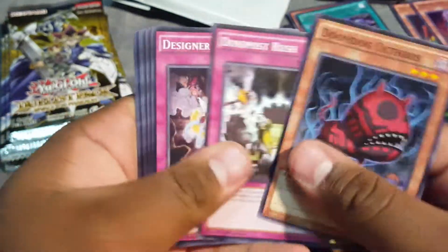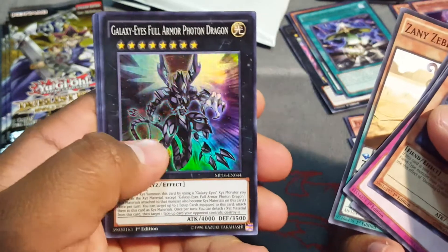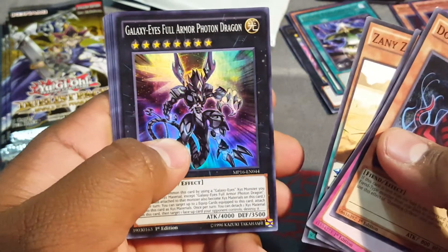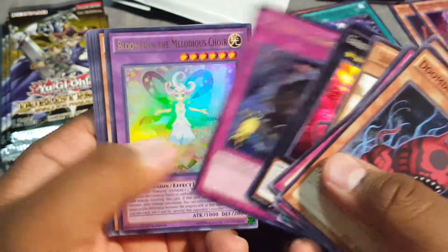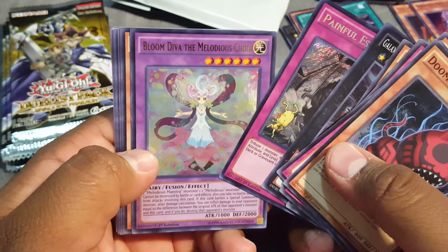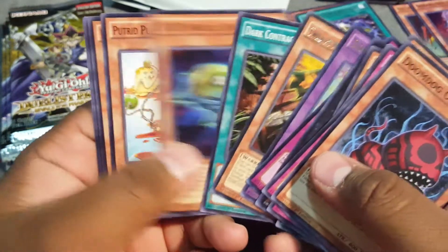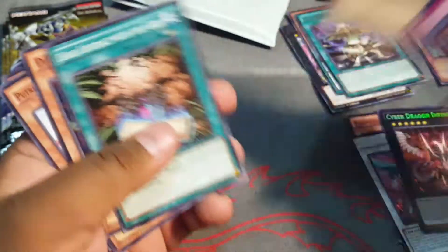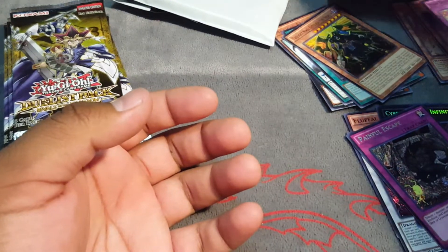Last Mega pack right here. If we can get a Strike that would just be crazy. Oh nice, good super — Galaxy-Eyes Full Armor Photon Dragon. And we got Traptrix, Painful Escape, Bloom Diva the Melodious Choir, and Twilight Ninja. Overall pretty good cards from those four Mega packs.